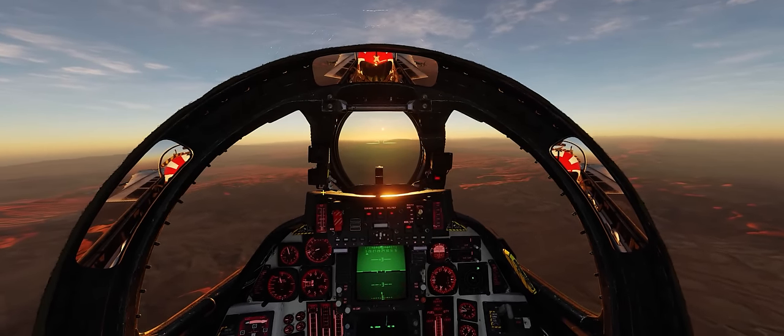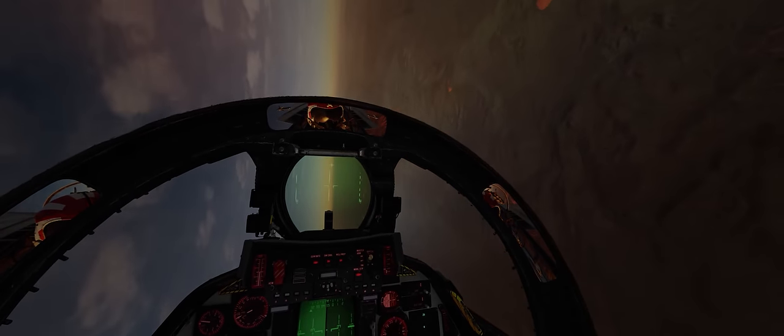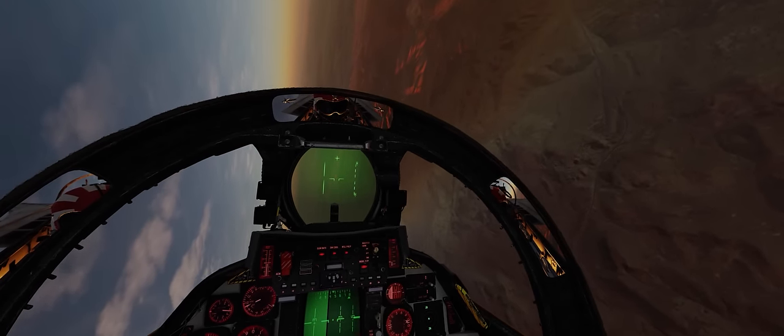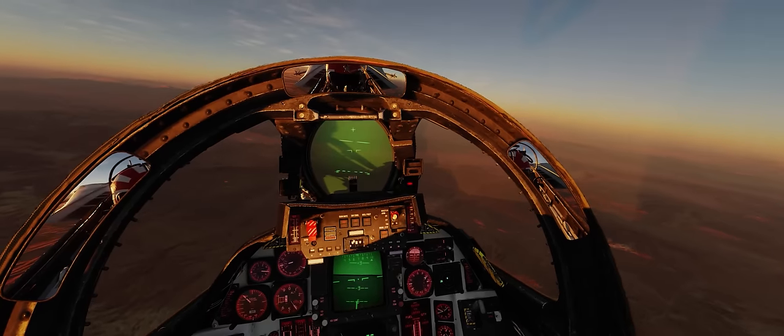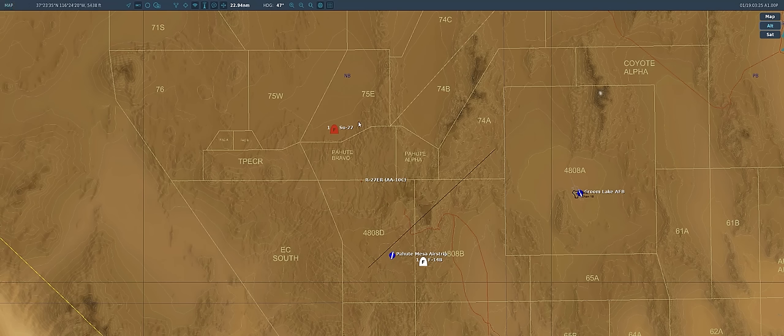We're initiating the crank now, bringing the aircraft around almost 140 degrees to about a 060 heading. As we fly through that turn, we went ahead and notched the Su-27's radar. A Doppler radar like that in the Su-27 has look-down, shoot-down capability — it looks for things moving across the ground. If that speed drops below about 200 to 100 knots threshold for most Doppler radars, the radar disregards that contact and breaks the STT lock, trashing the missile.